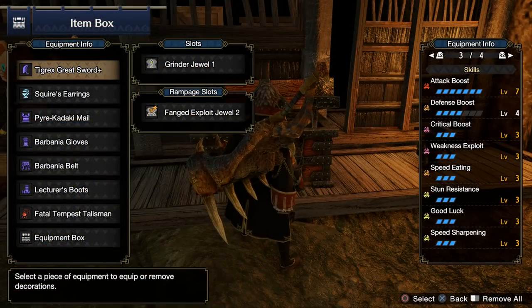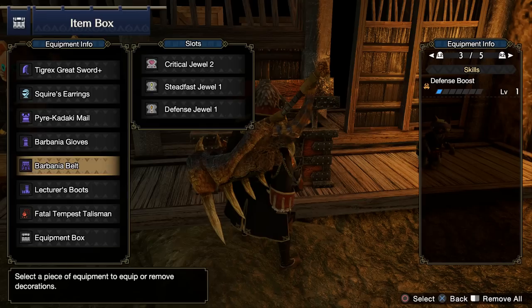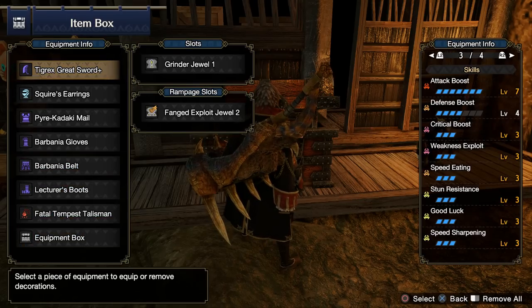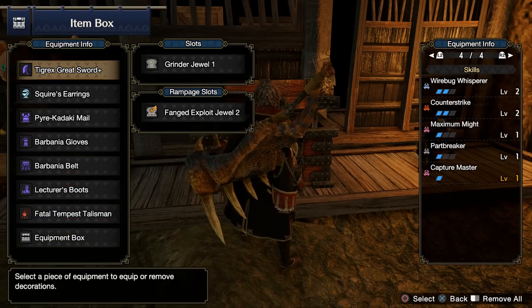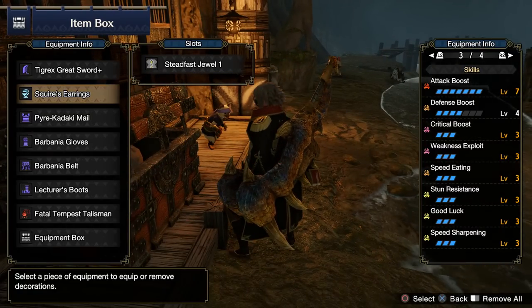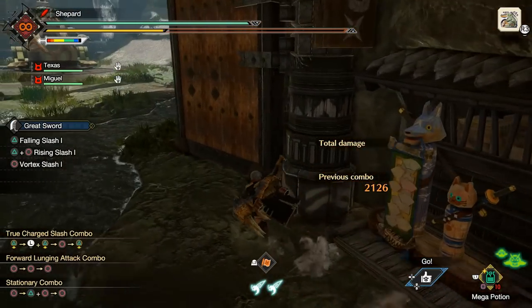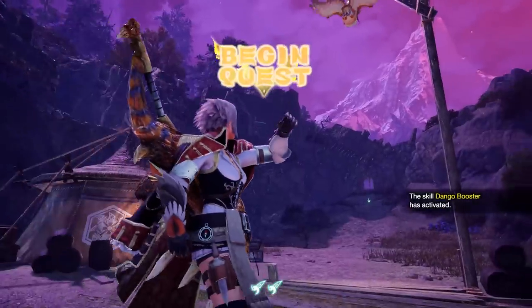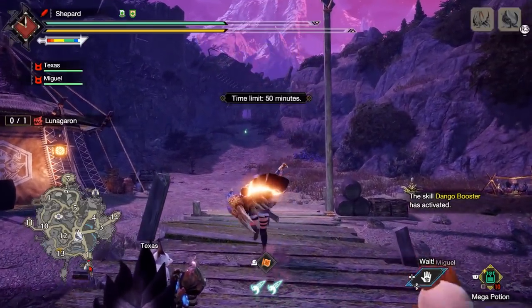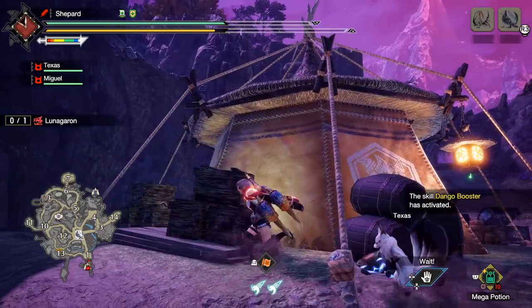Decoration-wise, this is not necessarily an endgame set, although I would forgive you for thinking it was. It just has some Defense Boost — just the Squire Knights set. You get this from doing the Rondine Follower Quests. I think it's MR2. I'm going to show off a hunt right here — we're going to do a Lunagron. Same set as before.